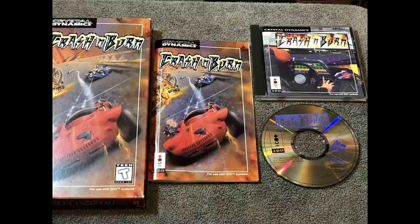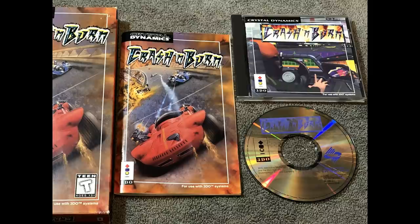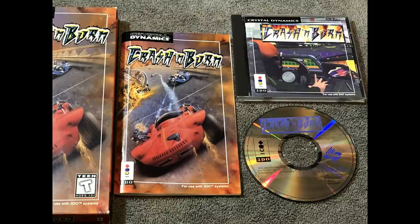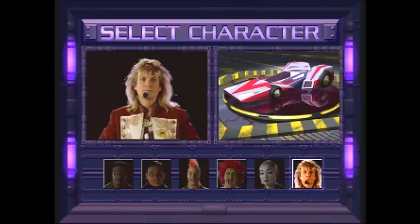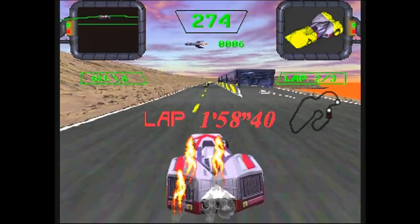Here is the very first pack-in game, Crash and Burn. There are two versions of this game in the States: a long box version, which is very difficult to find, and the pack-in jewel case version, which is easier to find. It's not a perfect game, but it definitely debuted on the 3DO as a console exclusive and was a pretty fun game to play. In the beginning of this game, you choose one of six racers, all with laughably bad dialogue, which is funny to go back and play.